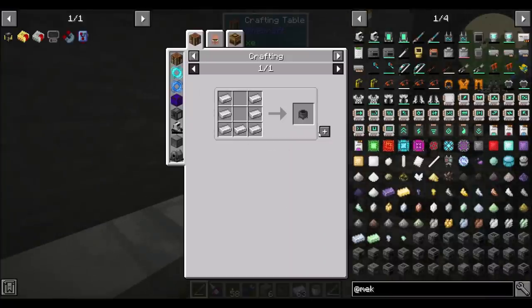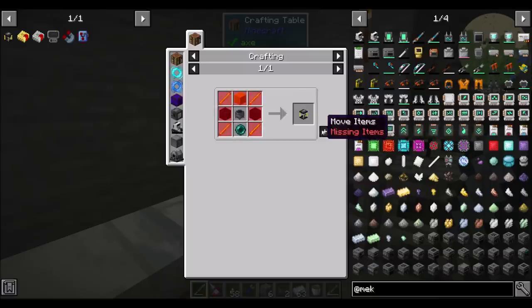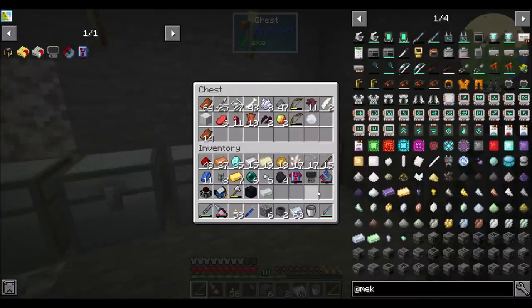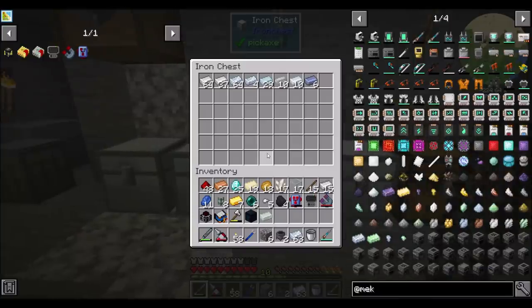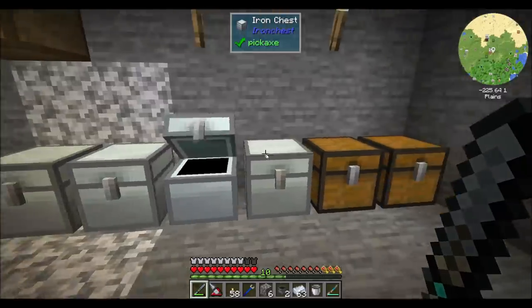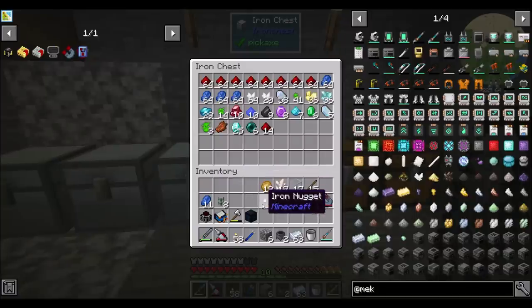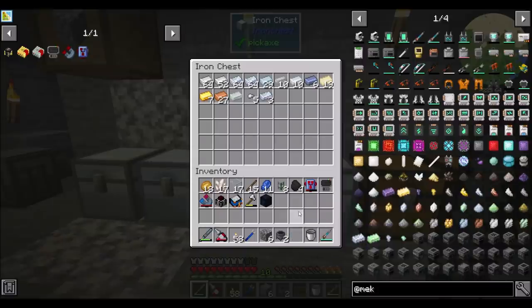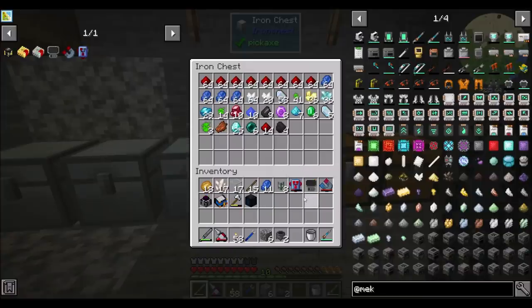We're going to want two ender tanks, and for that we're going to need blaze rods. And some kind of wool. So let's put away our stuff and go into the nether to find a nether fortress so we can get some blaze rods. Is that like a plan? Alright, so we're going on a nether adventure.